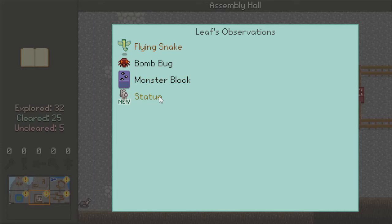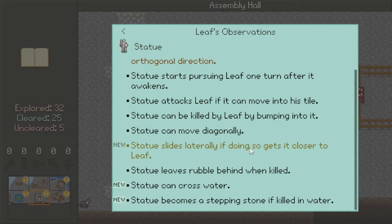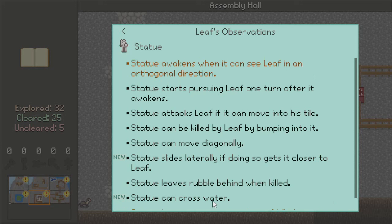Let's read what my journal says about this right now. Statue: slides laterally if doing so gets it closer to Leaf — I'm not sure what slides laterally means exactly here, maybe rather than on-axis that means east-west. Statues can cross water. Statue becomes a stepping stone if killed in water.